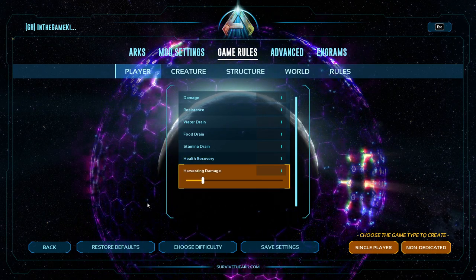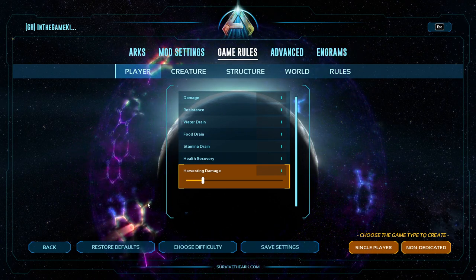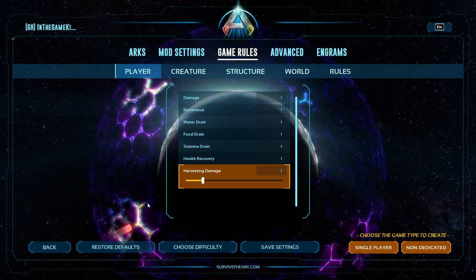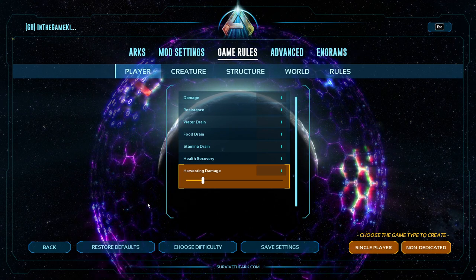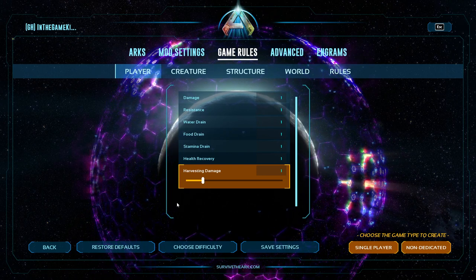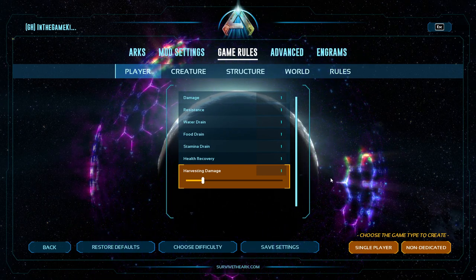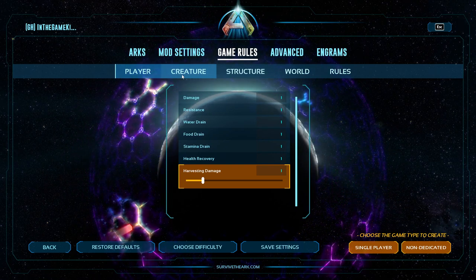Harvesting Damage is how much damage you do to a resource node when gathering. As you deplete a node's health, you collect more of a percentage of the resources it gives out. The higher your harvesting damage, the more damage you do to a node, so you'll gather chunks of resources faster.